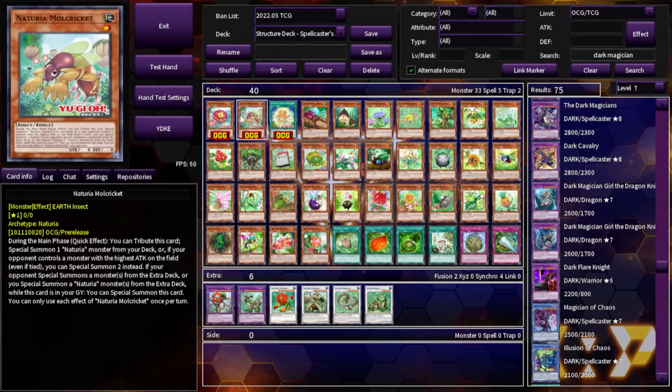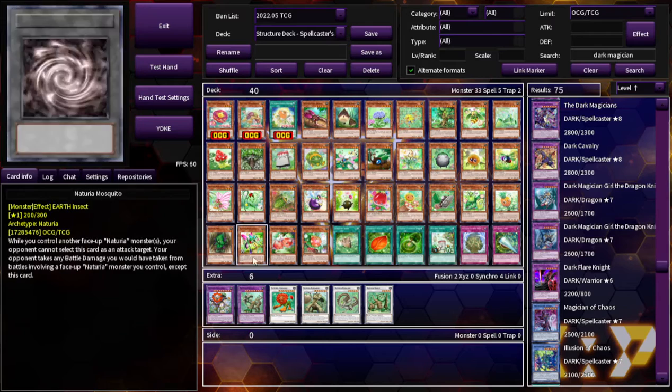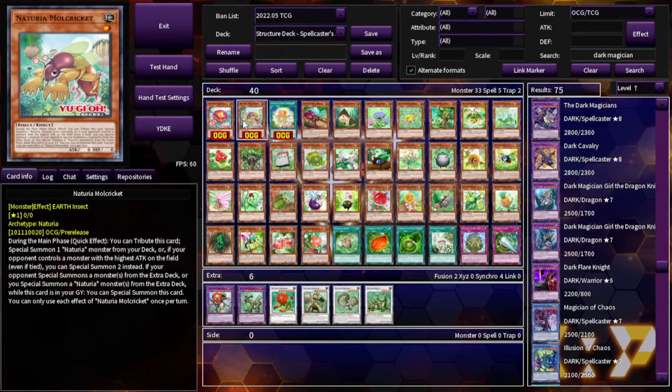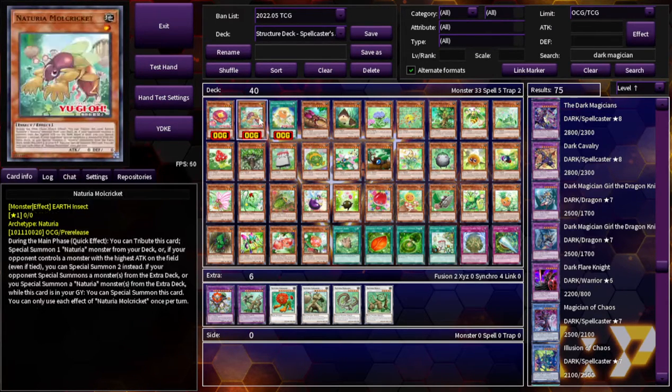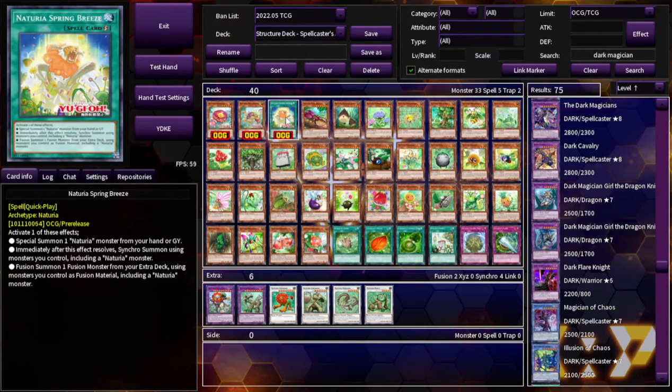I love that this archetype is plants and insects — I think that's cool. It's not only one of the types, even though it probably could all be considered insects. Anyway, it's very good. So the first two new cards are not too bad.